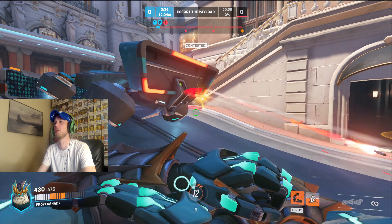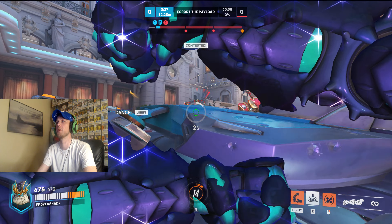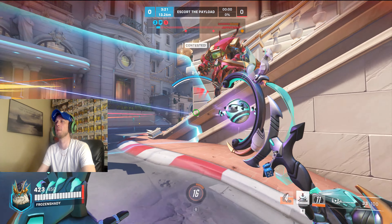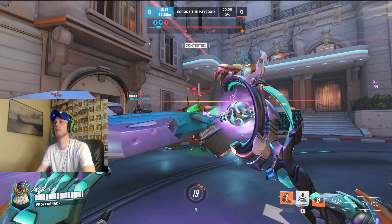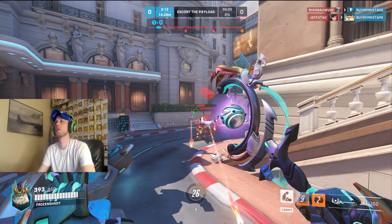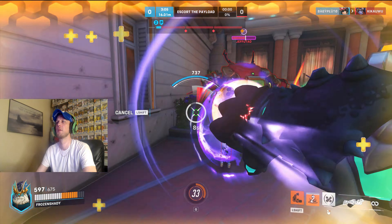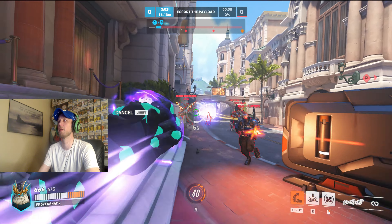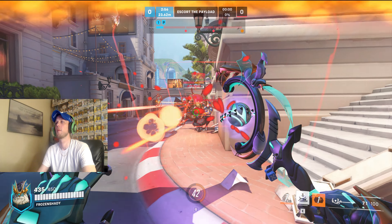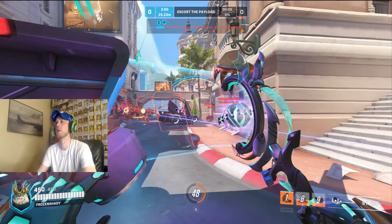I'm not going to check yet — I'm going to absorb that damage and push. Hopefully the DPS can pick up some of the slack here. The key pickoffs are what matters when pushing the payload, and that's the difference between winning and losing. I think I should have picked off there, but excellent job by their Mercy to keep D.Va in the fight. Both teams seem to be playing very competitively right now.